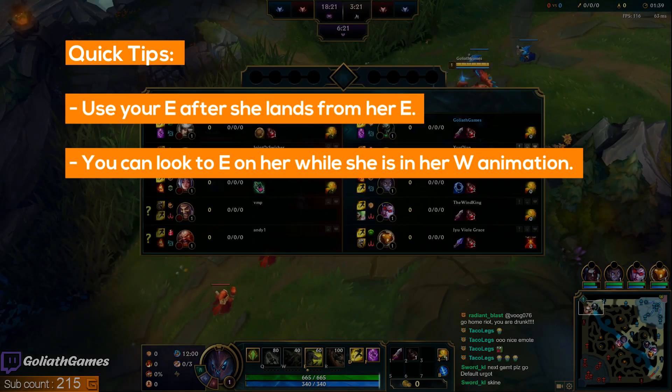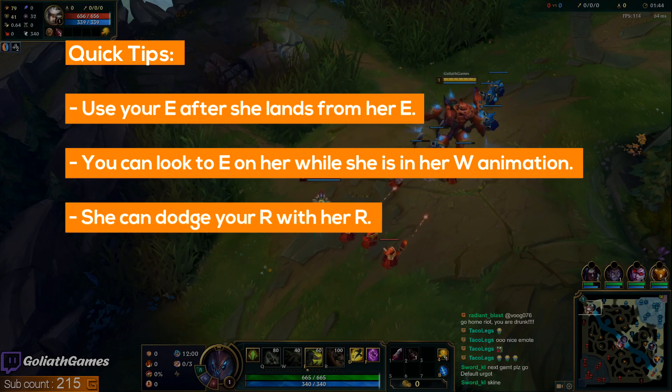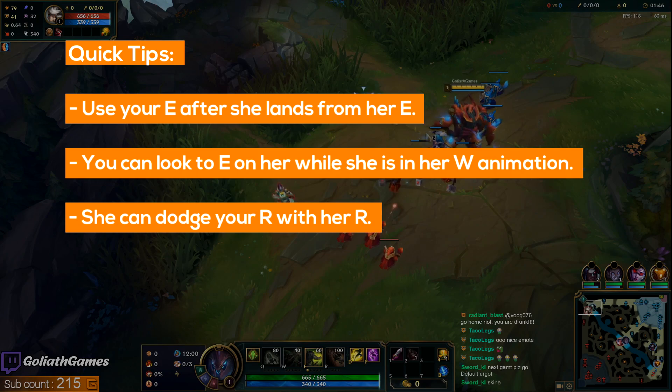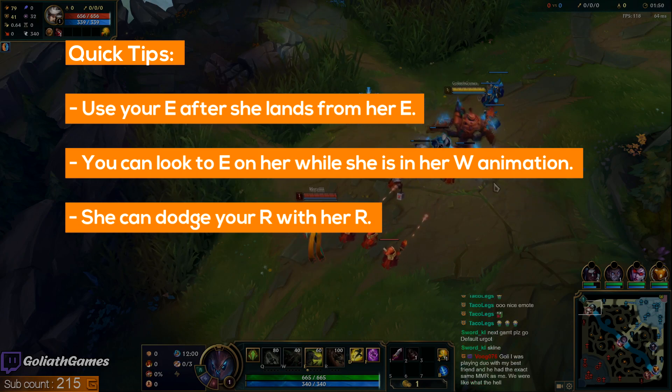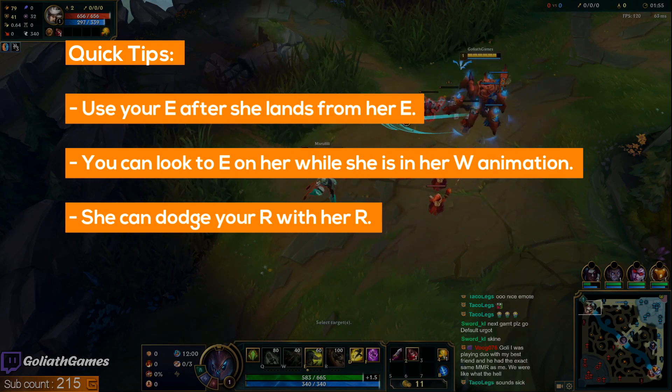Another big thing in this lane: you don't want to ultimate her when she has her ulti up. You want to try to bait out her ulti if possible, because if you go for an ulti, she can dodge your ulti with her ulti. So ideally, you either want her to ulti first, or you want to try to ulti her while she's stunned by her E.